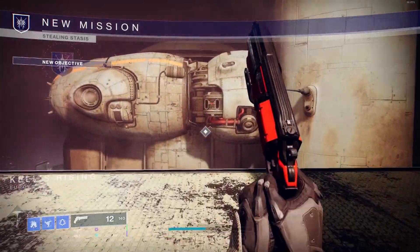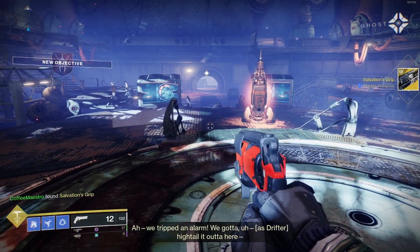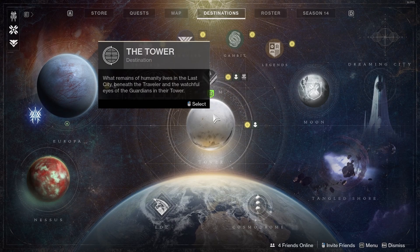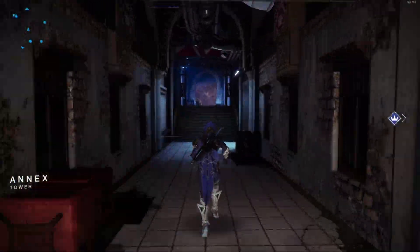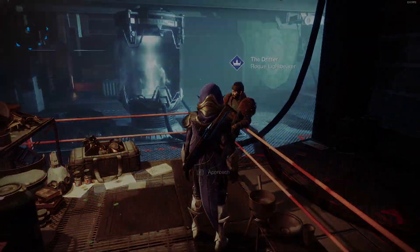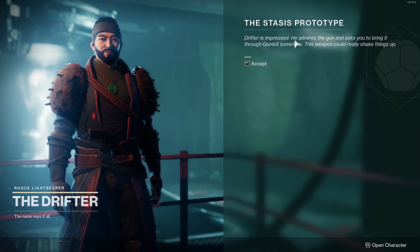Go do the mission, heal the weapon, and you get Salvation's Grip — a Stasis power weapon. On to the next step: step seven, which is the final step of the Stasis Prototype quest — visit the Drifter in the Annex. Go to destination, go to the Tower, go to the Annex, go to the Drifter.